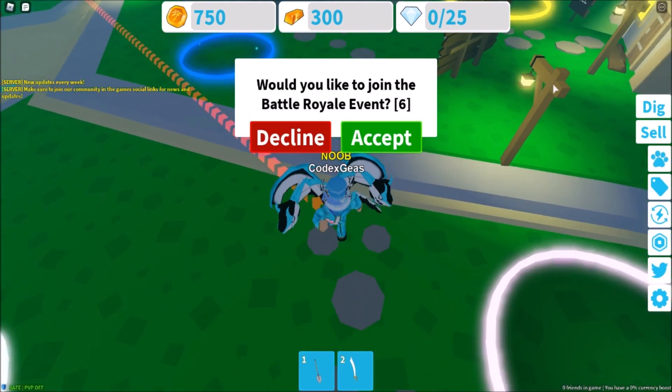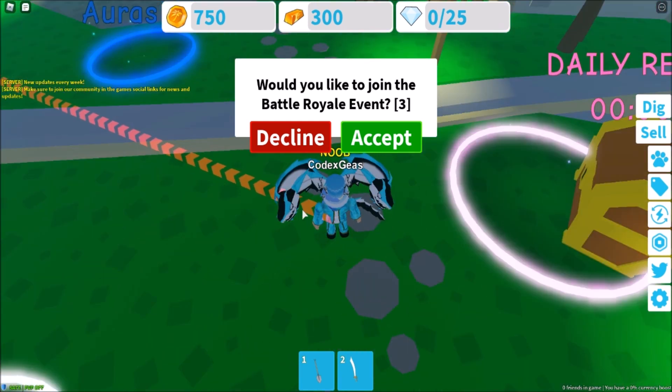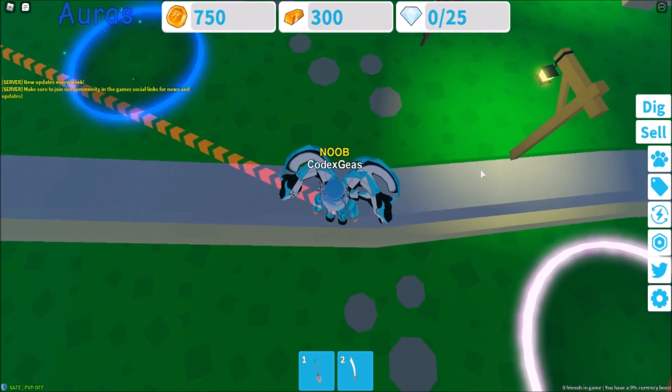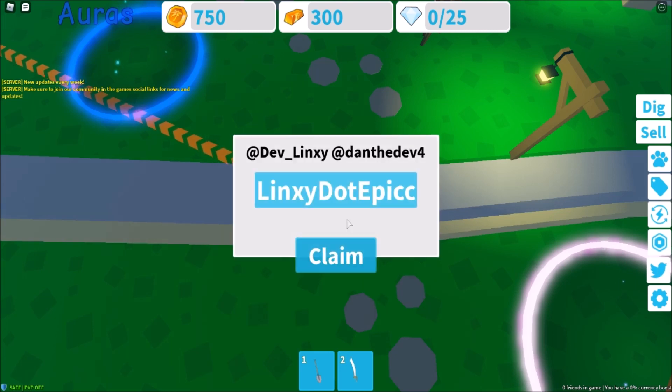So what is this? 'Would you like to join a battle royal event?' — so like Fortnite or anything that is a battle royal. Let's skip that. Now for the next code, just type 'mister' — note it has a space in it.